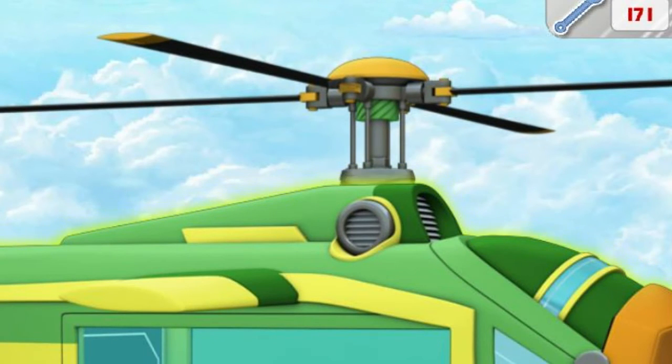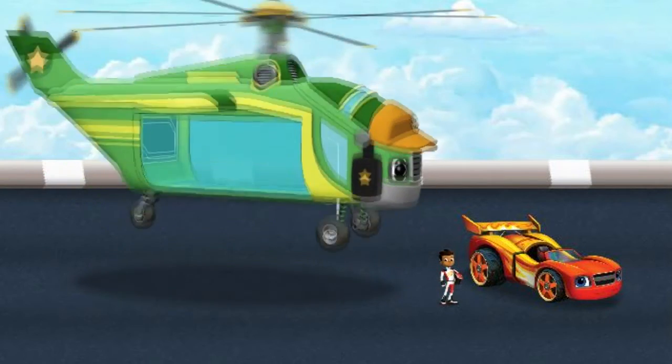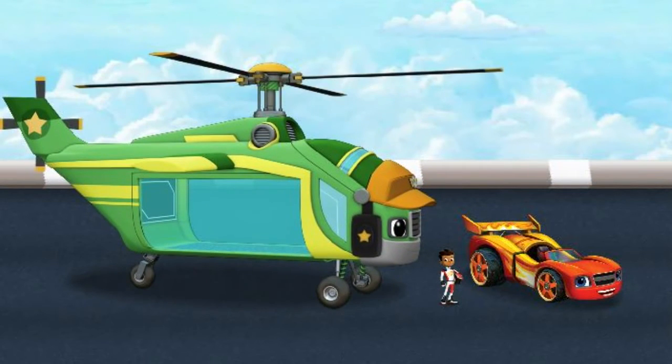Click on Swoops to help repair him. Here you go, Swoops. Rotor repaired! All those bolts and tools really helped out. You look great. Go ahead, Swoops — give it a spin. Fantastic flying, Swoops! Swoops is ready for high-flying action.